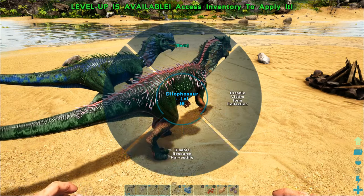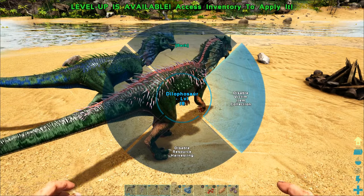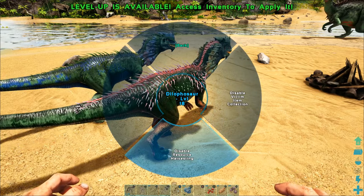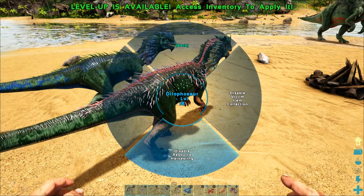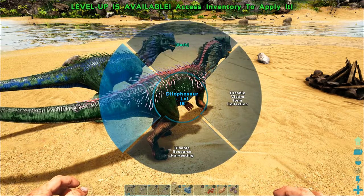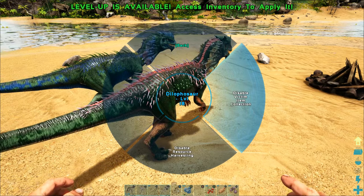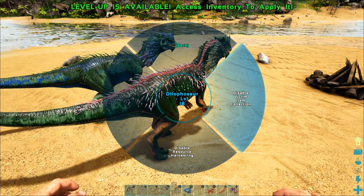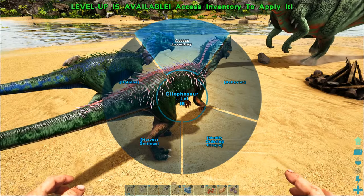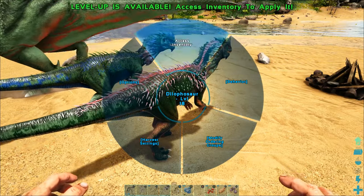We've also got some settings when we hold down the X button, like 'disable victim collection,' which will keep them from eating dinosaurs that I kill. Now, if there's something like a beaver that can harvest trees on wander, if I disable resource harvesting, it won't pick up those trees. So keep an eye on that if you need to change those settings. If I hit back, I can go to behavior and enable wandering, which is helpful in some instances.